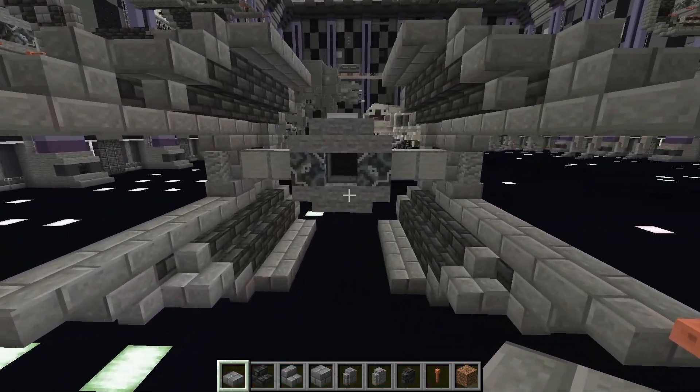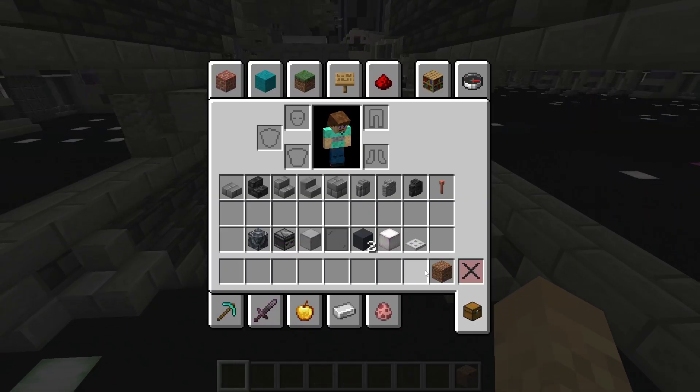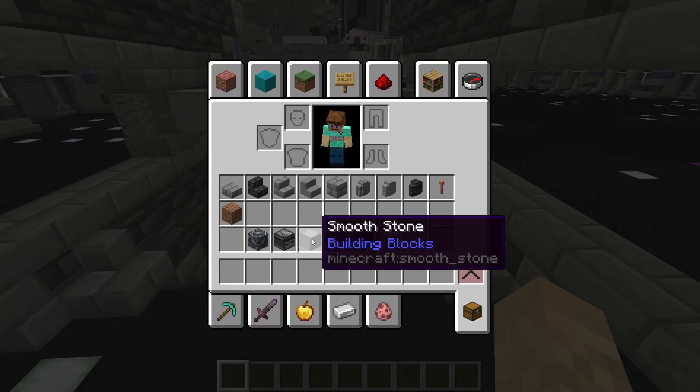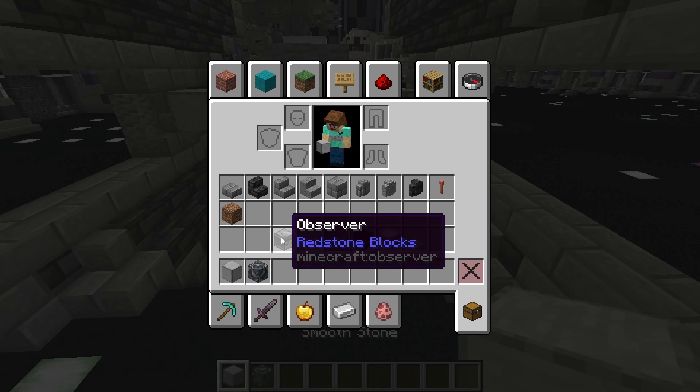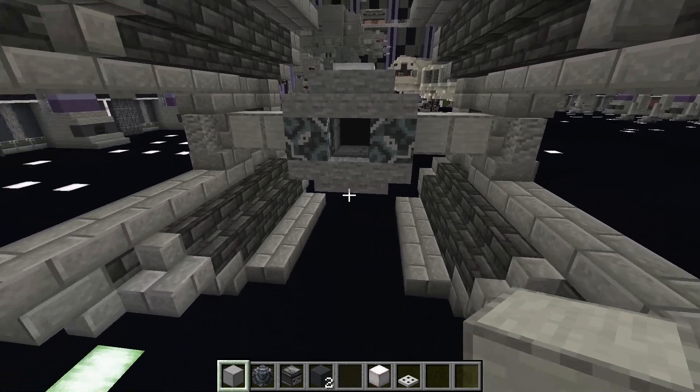So then we are going to do the body of the cockpit. For this you are going to need smooth stone, gray glazed terracotta, observer, gray concrete, black stained glass pane, pearlescent frog light, and an iron trap door.